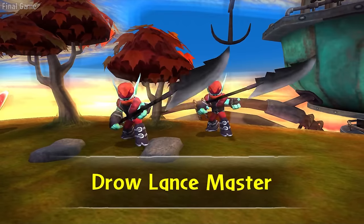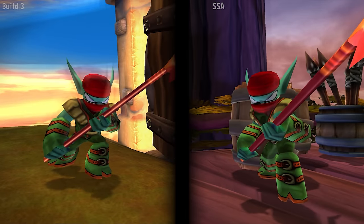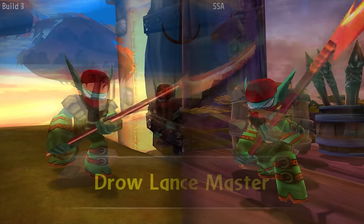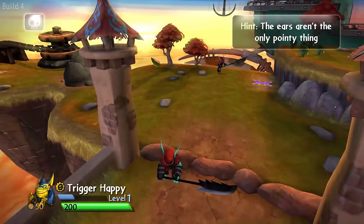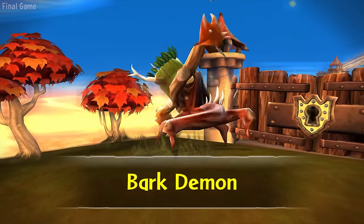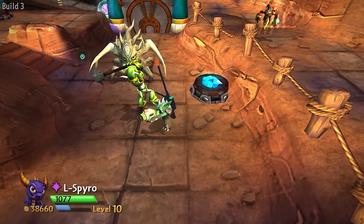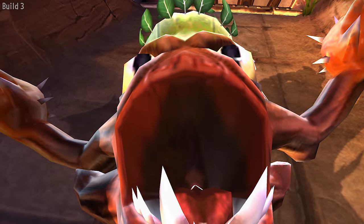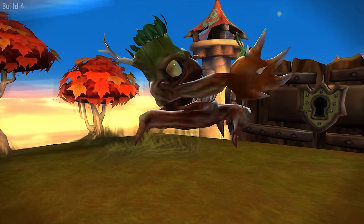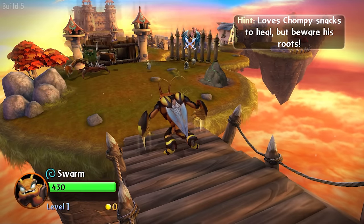Droll Lancemaster. Droll Lancemasters look like the Droll Spearmen from the Wii version of Treetop Terrace, and their early hint is 'The ears aren't the only pointy thing.' Same thing with armored Lancemasters. Bark Demon — originally called Stump Hellion. The early descriptions are 'Feeds on chompies' and 'Loves chompy snacks to heal but beware his roots.'